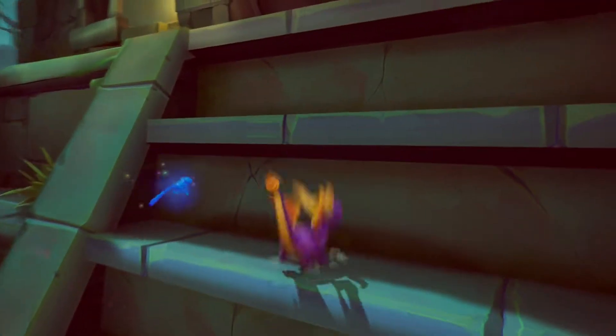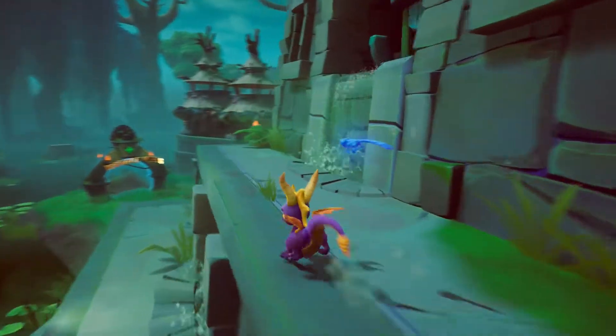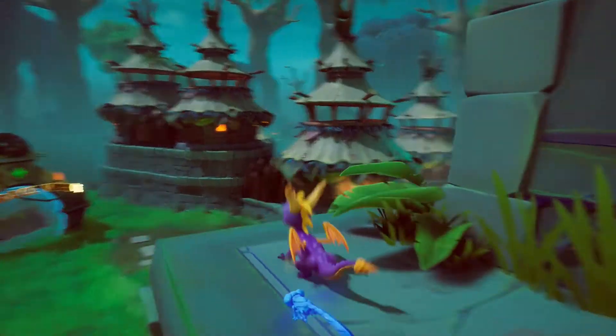The fourth mushroom is found on the opposite end of the pyramid structure. Climb the steps and make your way around it. You'll see it as clear as day — flame it and then move on.